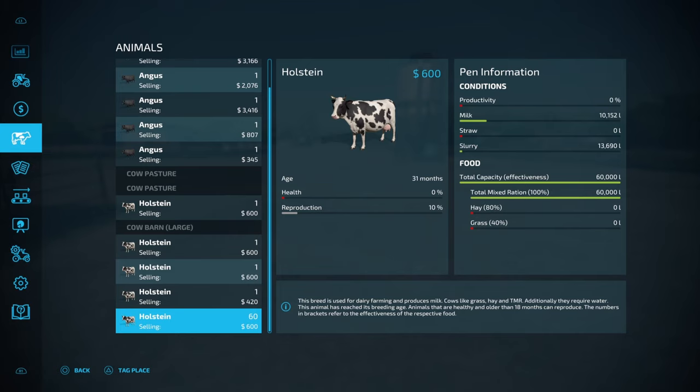What you do want to be mindful of with the dairy cows is when they reproduce. If you are going to expand your farm operation to get more cows into different barns and pastures, you can look at using mods with bigger capacity barns. But if you're using base game buildings you are limited to the barn's capacity and won't be able to produce any more cows after that.